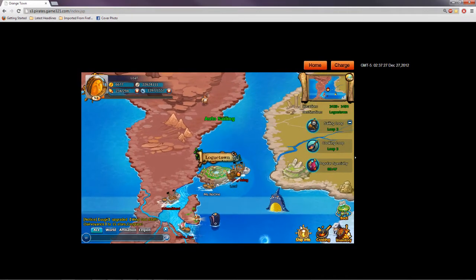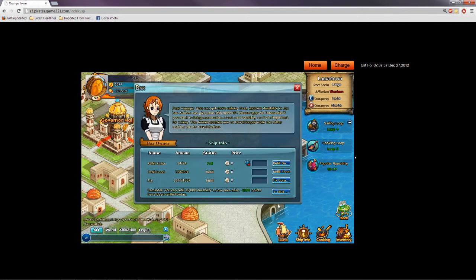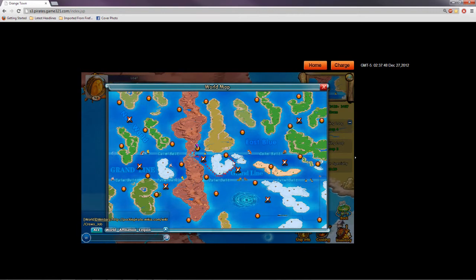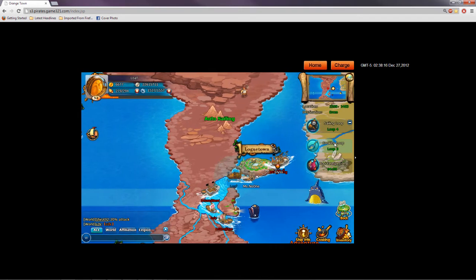Here we are pulling into Logetown. We'll go ahead and dock, visit Xdrake, gain some more experience, and get another navigation chest. We're going to refill our boat. We said we were going to check out where Drum Island was — so this path is going to take us around and down to Drum Island. Our next sailing loop is Syrup Village, up here, so I'll be sailing across there. It looks like it's going to make me go all the way back, so let's go back to our original plan — you can try to work it out between the two loops to save time.